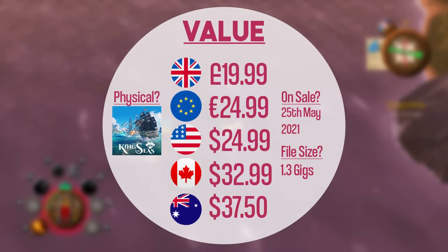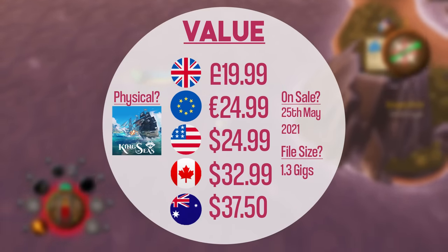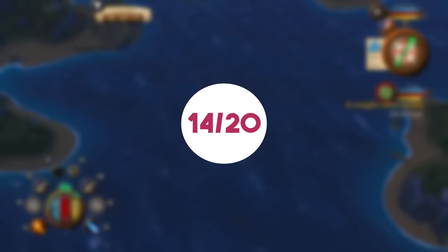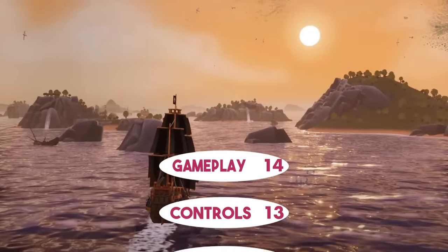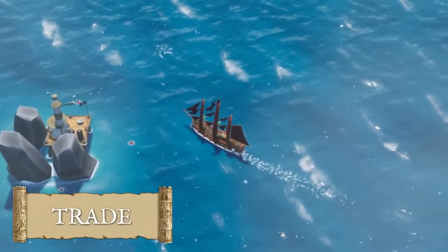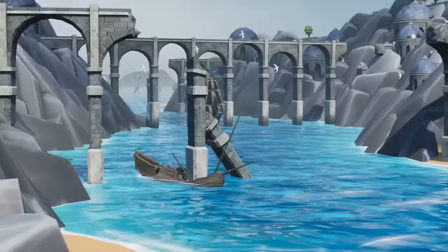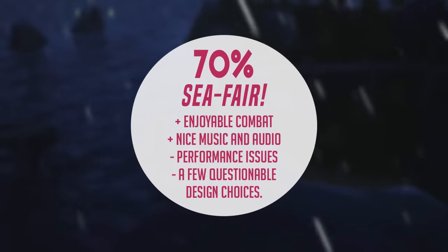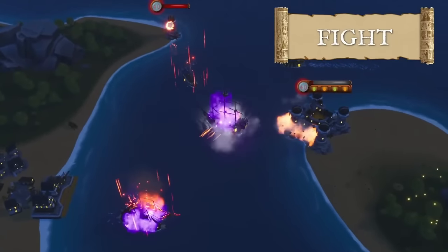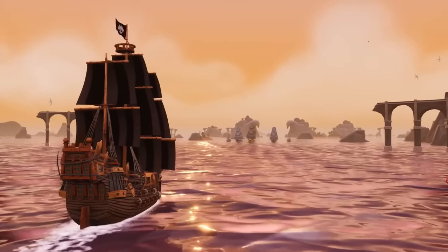King of Seas retails at £19.99 or your regional equivalent. There is a demo available, so if you got intrigued by what I said do consider checking it out. At £20 I think it's about right — maybe £15 would have been more like it — but it is still an enjoyable experience despite its flaws. I give value 14 out of 20. King of Seas has charm and does some things really well, but it stumbles in areas it really shouldn't. It scores an overall Switch Up score of 70%. Let me know in the comments if you'll be picking this one up. As always, a big thanks to our patrons. Go check out our reviews of Shin Megami and the new Wonderboy title. For all things Switch, all the time — keep it Switch Up. Cheers guys, see y'all!